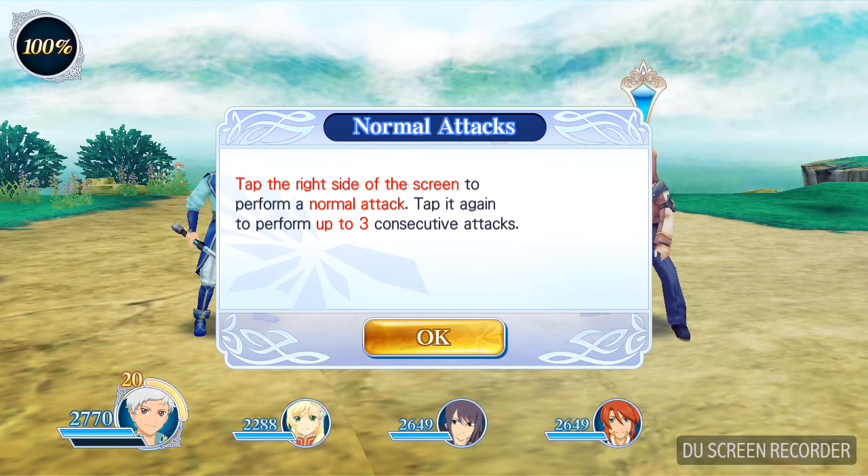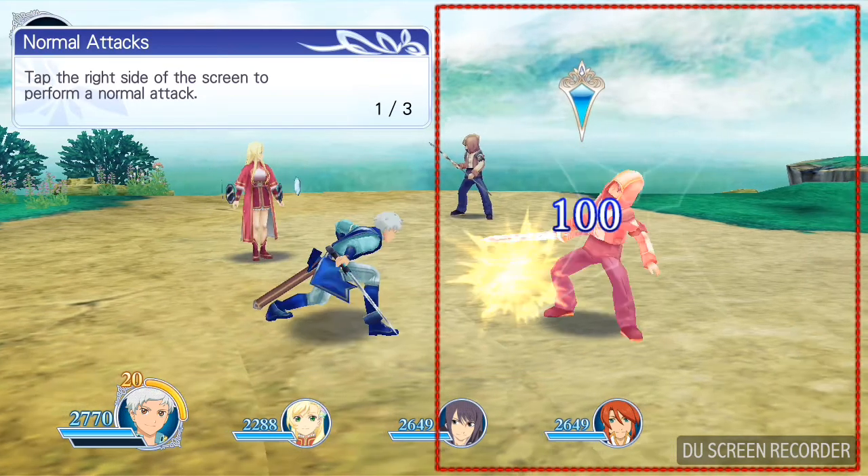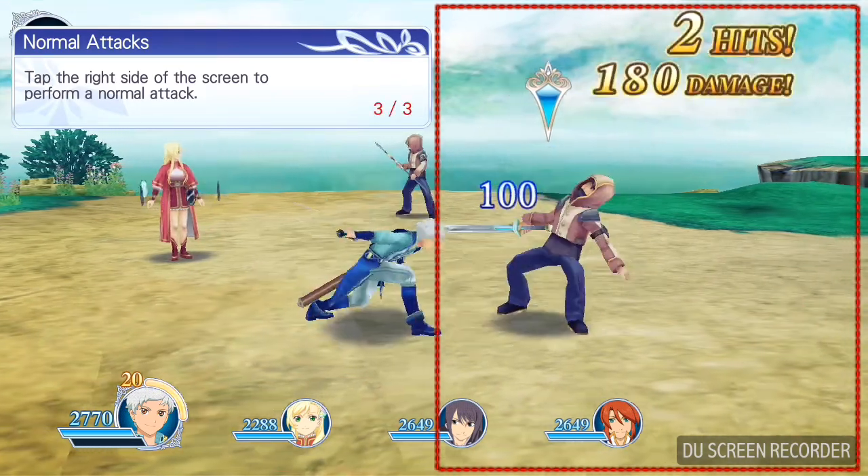The battle system — we're getting right into it. Alright, the normal attacks. Tap the right side of the screen to perform a normal attack. Tap it again to perform up to three consecutive attacks. I think we could do that. So, tap, tap, tap. Oh, one more. There we go.